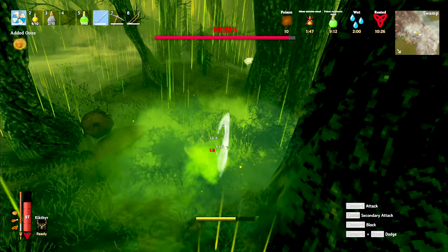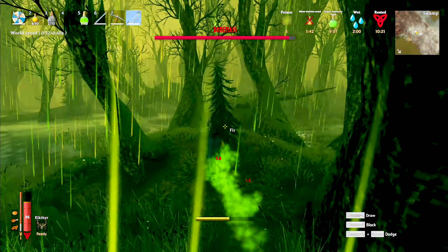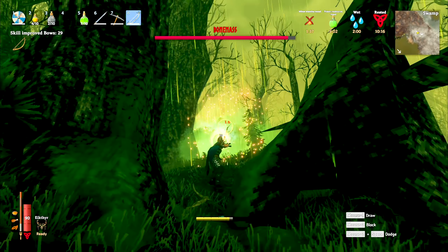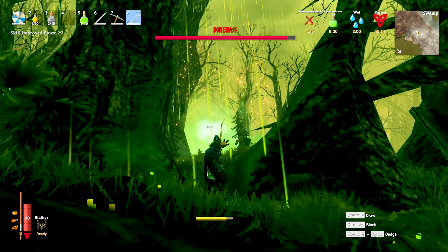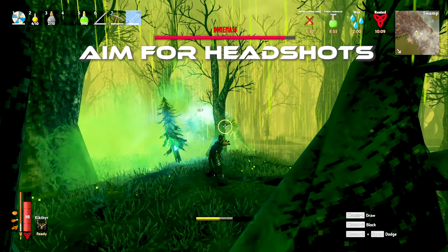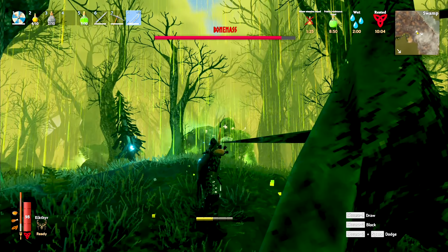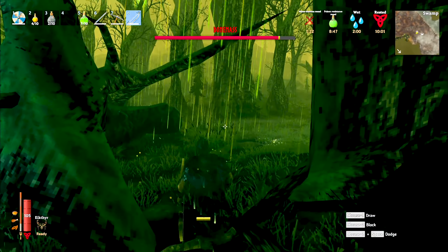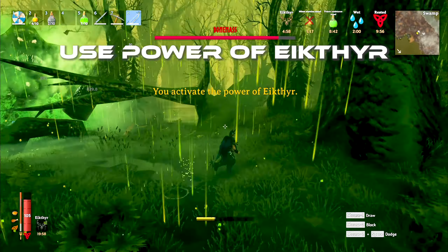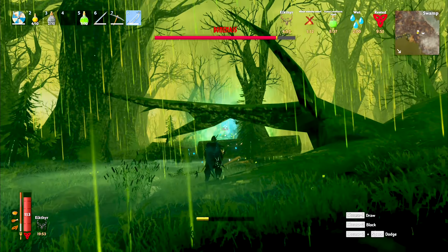He'll also pop some skeletons from time to time. Just take out the adds as soon as possible so you don't get behind. Give him some space. I'm always trying to kite away and just keep laying into him. You can see my bow is level 29 if you're curious. I try to get headshots in — that's a 48. I feel like hitting him in the head is actually hitting him for more. Activate the power of Agther; this is just going to help with your movement, save stamina running and jumping.